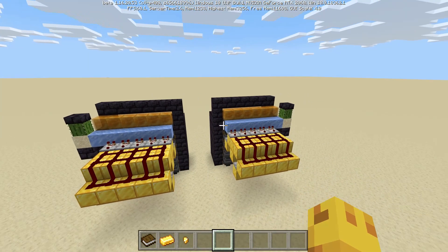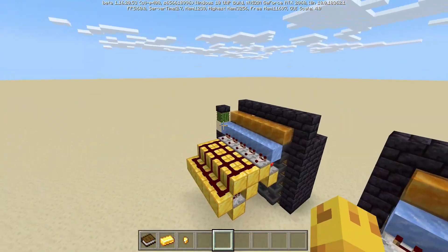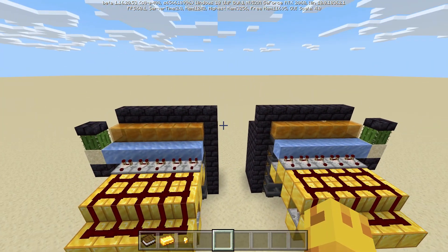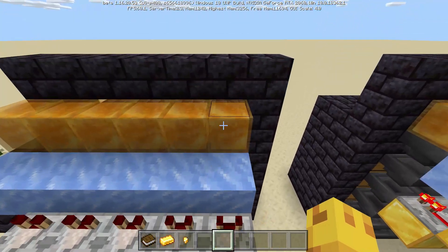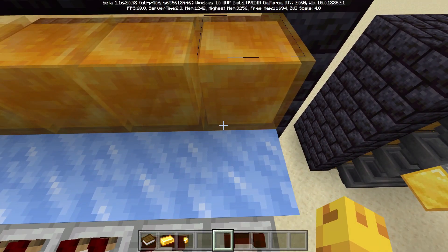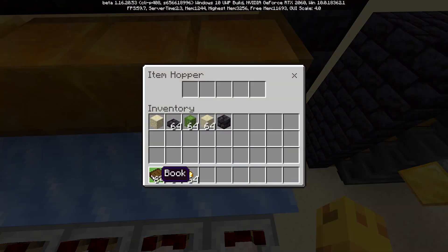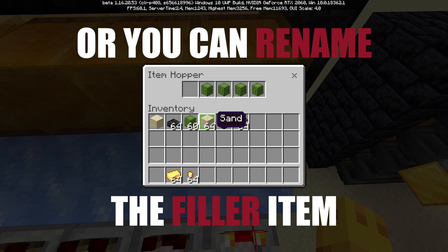Now that we have the item filters, the packed ice, and the cactus installed into both of the sides, we are ready to go ahead and set up these item filters. Don't worry, we didn't do this too late, because the honey block is amazing — you can click right through this weird little transparent part. We will set up our item filters with some items that are definitely not going to make their way into the system. You can use cactus or books or whatever you want.